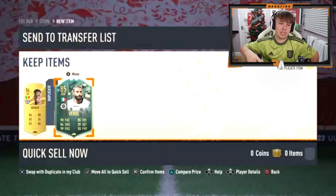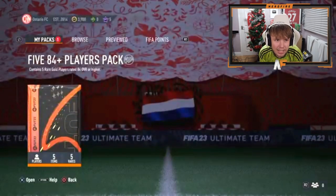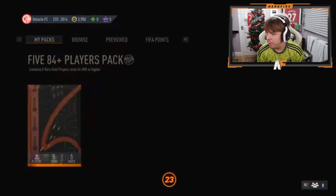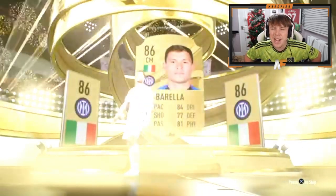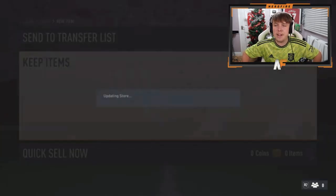Oh, another Winter Wildcard — but it's a dupe, which is kind of annoying. 5x 84-plus players pack — EA, hook him up right now please. Something in this pack — it's a walkout, we like to see it. But — Barella, one rating lower. That's kind of annoying. Behind him, an 85 and three 84s.